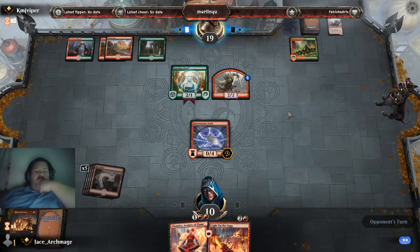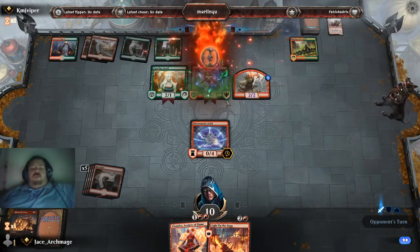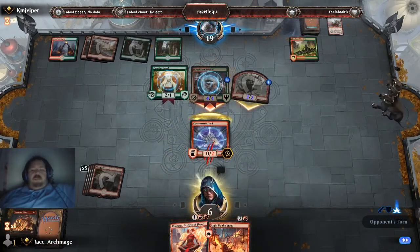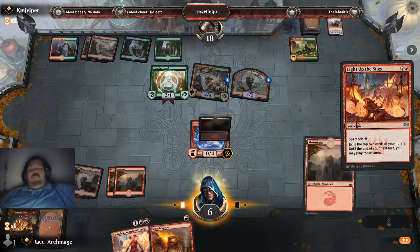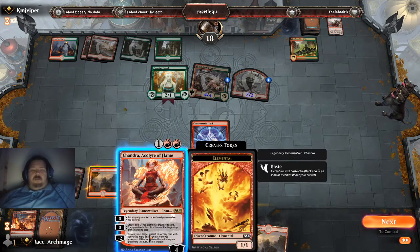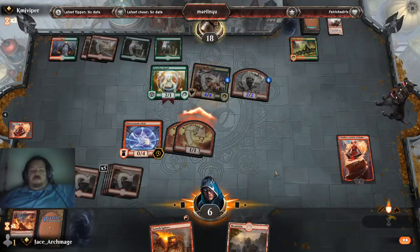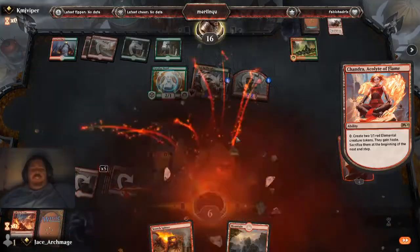I can kind of stave off the amount of damage I'm taking. That is a big one — a cool spellbler. In this situation all I can do is stave off as much damage as possible while also dealing with the issue. We're going to Light Up the Stage, play that, and we're going to drop Chandra and swing out. We're going to concede this one because it's just not going anywhere good, but that gives me six mana towards my quest.